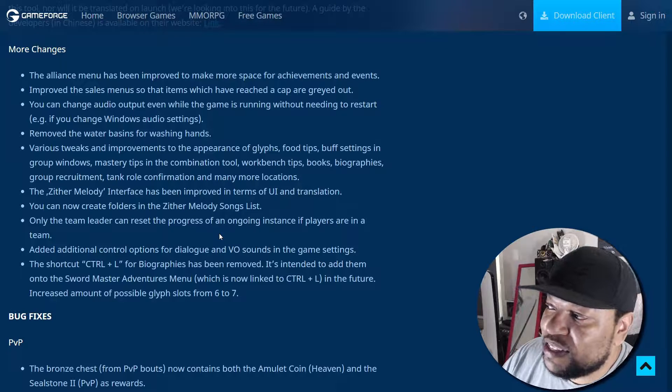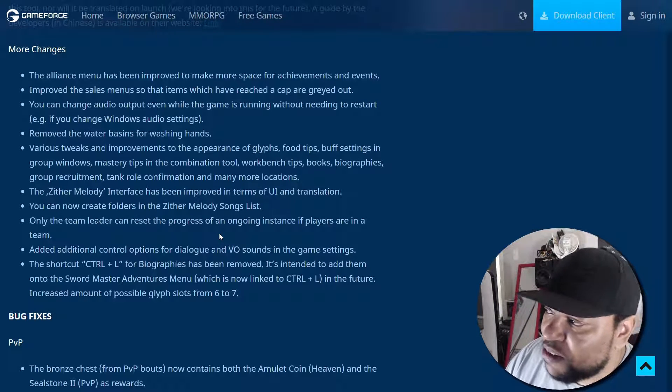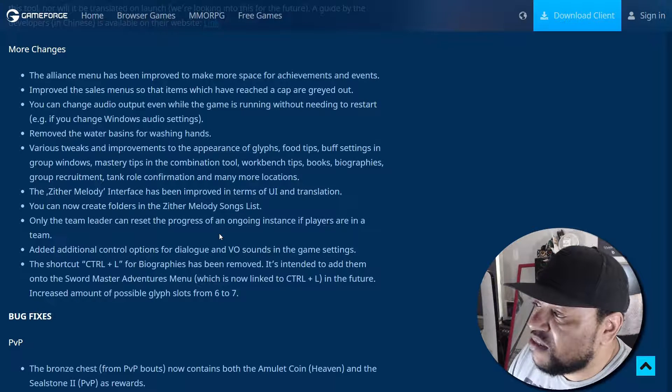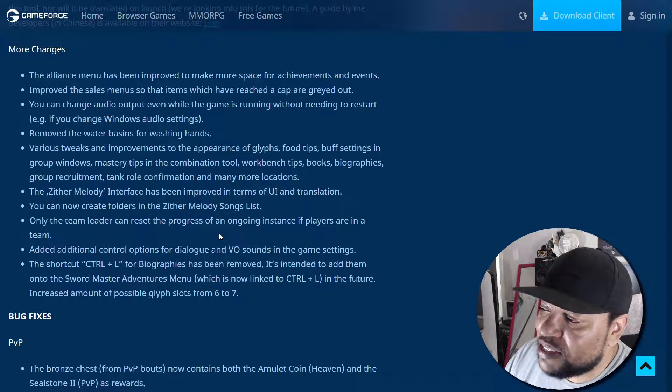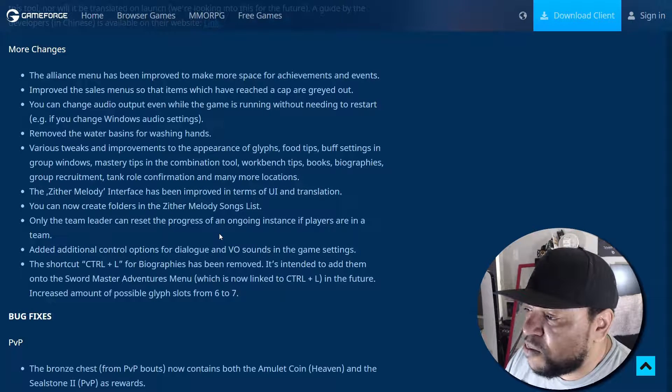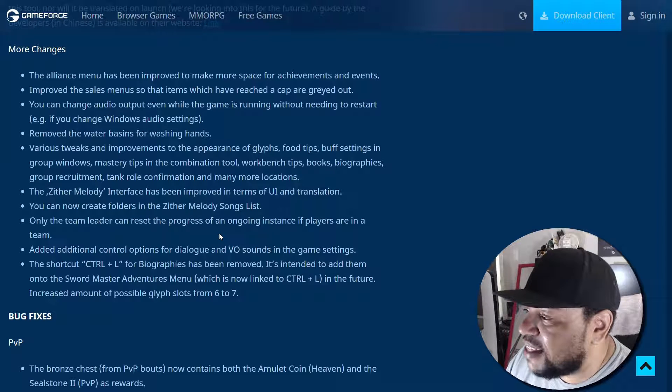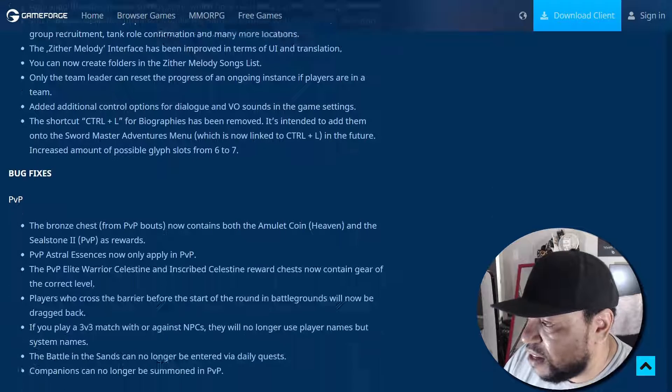Even more changes: the alliance menu has been improved to make more space for achievements and events. The sales menu has been improved so that items which have reached a cap are grayed out. You can now change audio output while the game is running without needing to restart. The water basins for washing hands have been removed. Various tweaks and improvements to the appearance of glyphs, food tips, buff settings, group window, mastery tips, combination tool, workbench tips, books, biographies, group recruitment, tank role confirmation, and many more. The zither melody interface has been improved in UI and translation, and you can now create folders in the zither melody songs list. The number of possible glyph spots has been increased from six to seven.